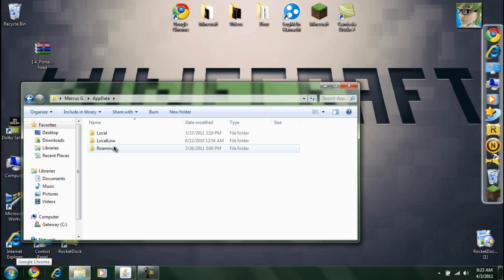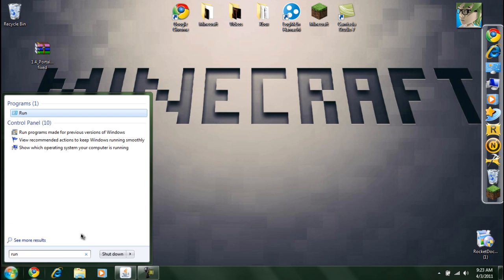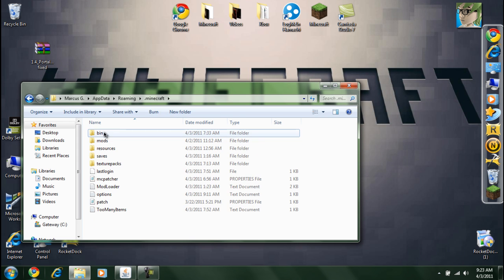What you've got to do is go to AppData Roaming .minecraft. If you guys don't know how to do that, press Run, then click and put percent AppData percent, and go to .minecraft bin.